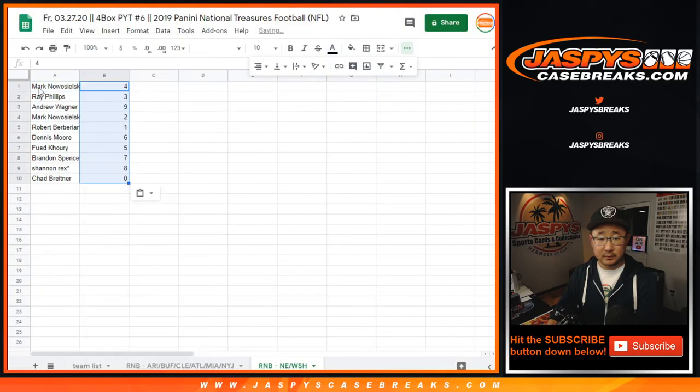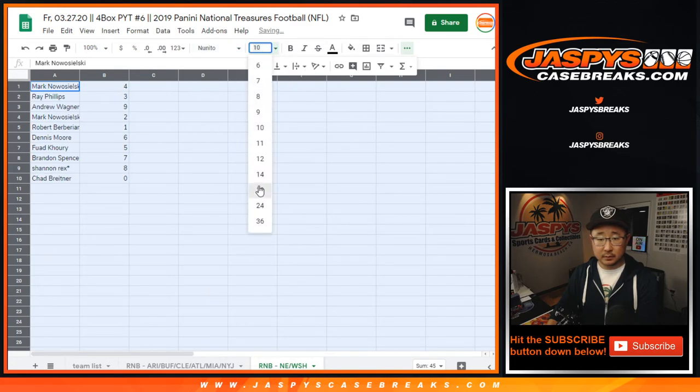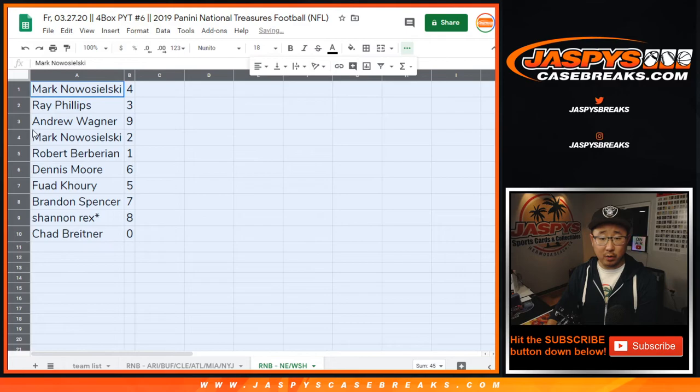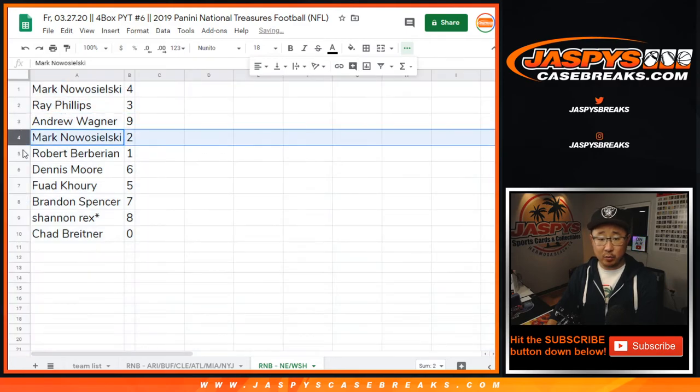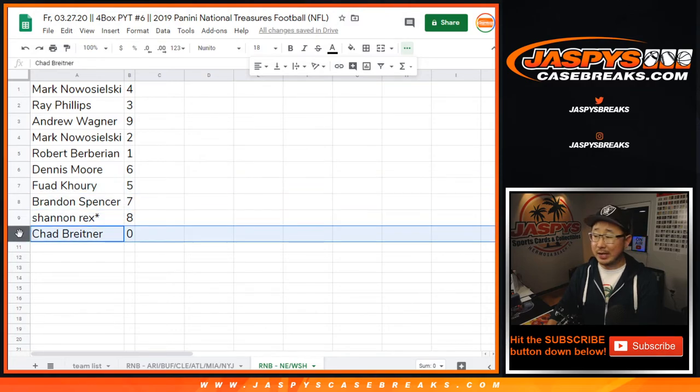6 and a one, 10, 7th and final time. And when the strike happens, you'll be ready. So Mark with 4, Ray with 3, Andrew with 9, Mark with 2, Robert with 1, Dennis with 6, Fuad with 5, Brandon with 7, Rex with 8, and Chad with 0.